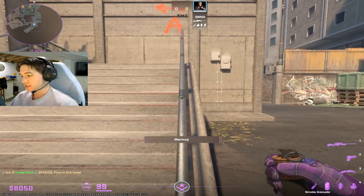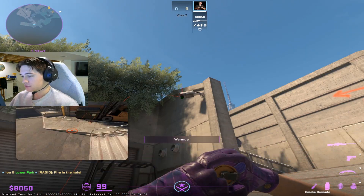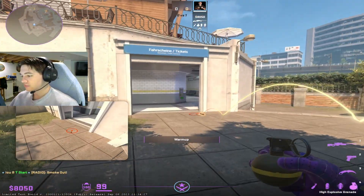The second smoke is front bath. You want to line up with this pole and aim at the bottom of this camera. Now this smoke doesn't go inside of the bathroom — it's more on the outside — and the reason is so you can actually nade the smoke.